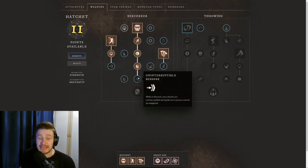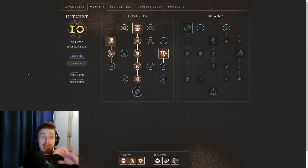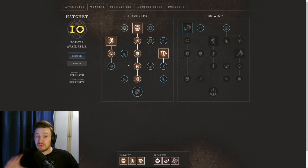You can pair Berserking Purge with the final upgrade to Berserk, where while in Berserk your attacks are uninterruptible and you cannot be staggered. If you pair these together — activate Berserk and then use your other two abilities with this passive unlocked — it's crazy good. You can't be interrupted, you do a lot of damage, you can catch people up, and you won't get staggered by things like the Warhammer.